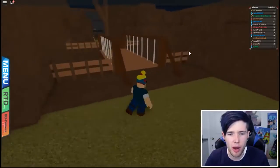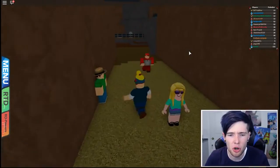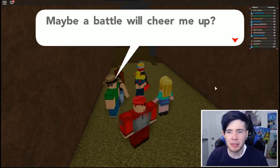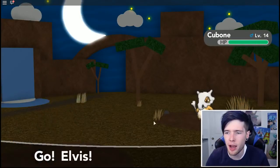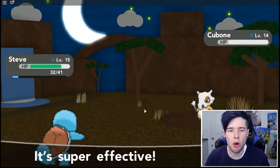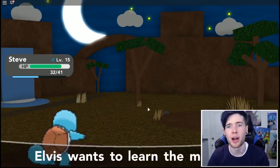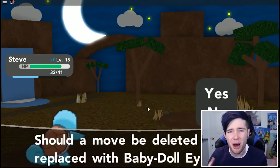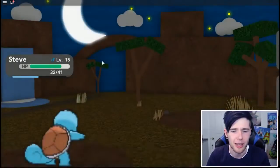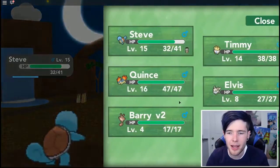Up this way is the graveyard-looking thing — look at that in the distance, it actually looks like graves. A trainer says he was just visiting his ancestor's graves — he's got himself a Cubone. I'm going to take that down with Steve the Squirtle. One more bubble and that takes out the Cubone. Cubone is a very mysterious Pokemon, especially around graveyards — apparently Cubone is wearing the skull of its dead mother. Elvis wants to relearn Baby Doll Eyes instead of Growl. He's got a Marowak!